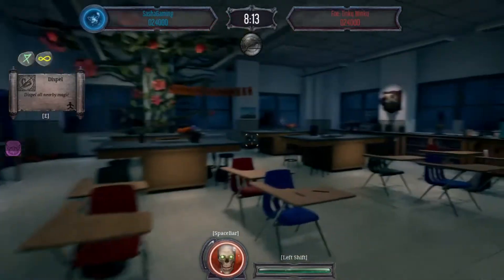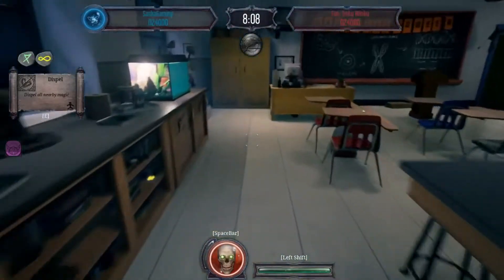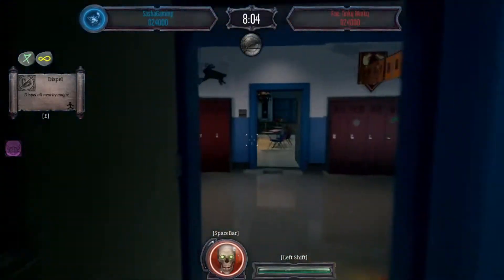Okay, I need to keep finding blue orbs. And if we see each other, we can press space bar and jumpscare. But if you miss, you miss. So that's not good. What is that noise?